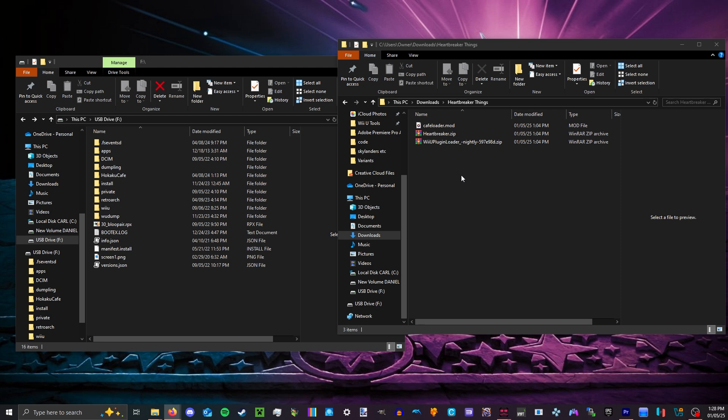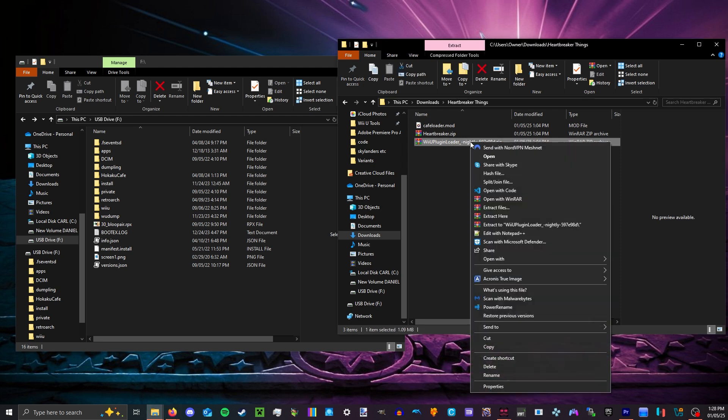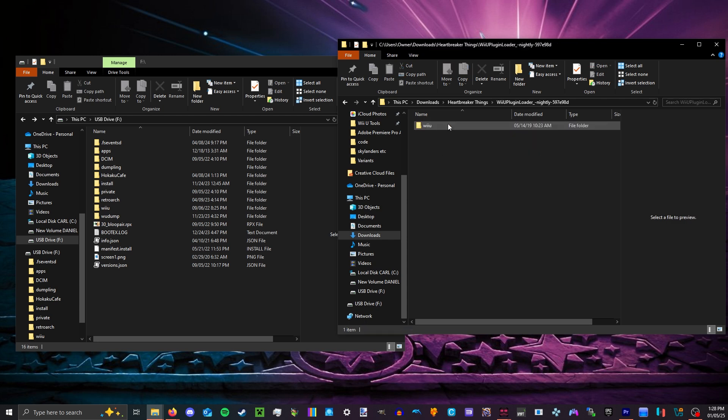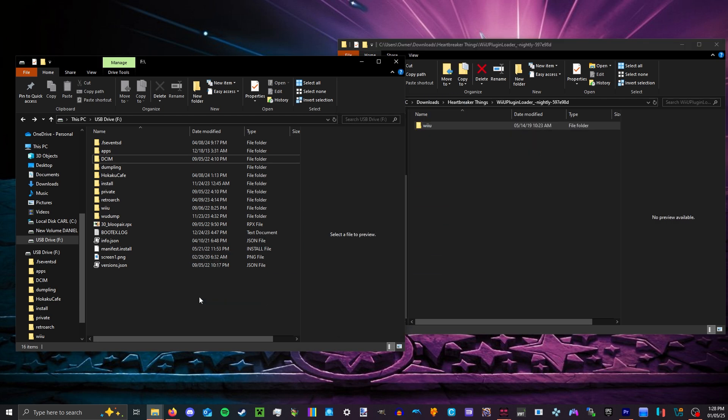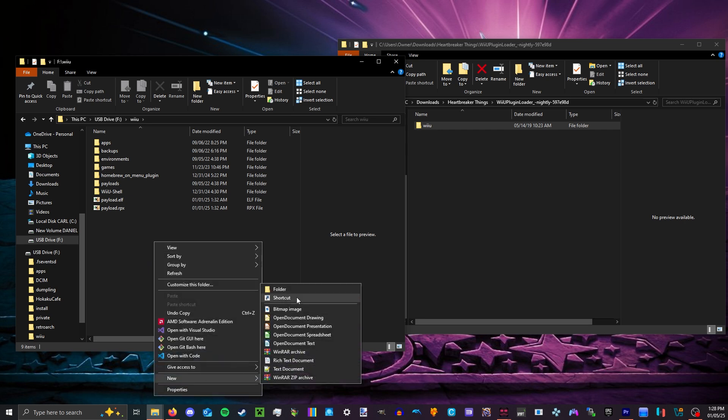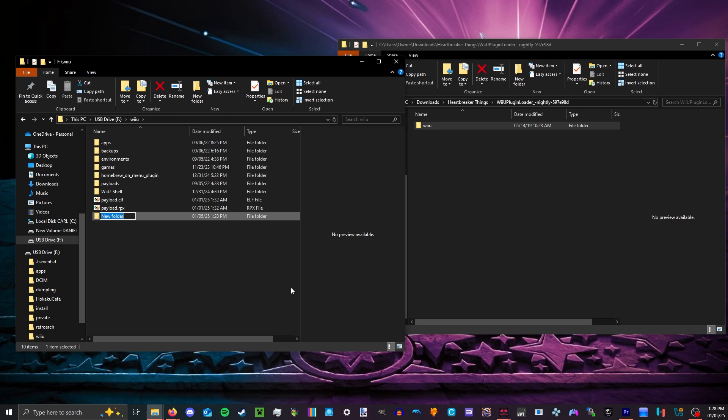Next up, extract the Wii U plugin loader zip file. Open it up and drag and drop the Wii U folder into the root of your SD card. Then go into the Wii U folder and create a new folder called 'plugins' — make sure that's all lowercase, exactly spelled P-L-U-G-I-N-S.